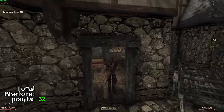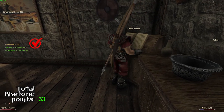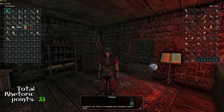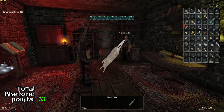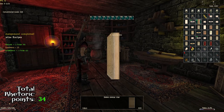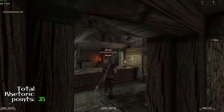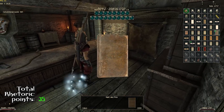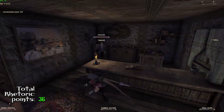Number thirty-three is on the book stand of the alchemist in the upper quarter — just go there and read it. Number thirty-four is with Constantino and his books: he has two books available from the very start — Wine Recipes and Divine Energy Star. Read both. Buy a book from Bosper called Hunt and Pray as well — even though there are book stands around town with the same thing, buying this book gives you one rhetoric point, making a total of thirty-six.